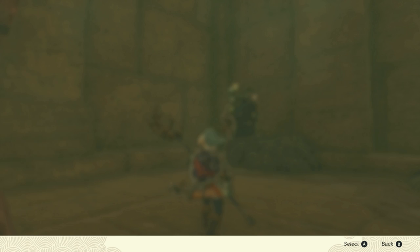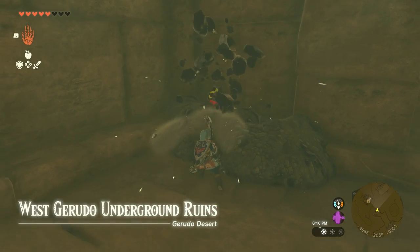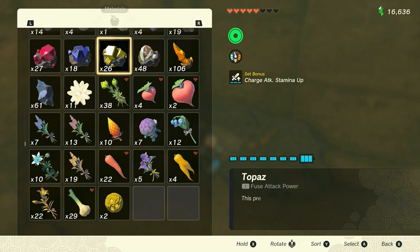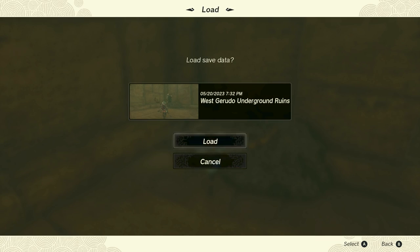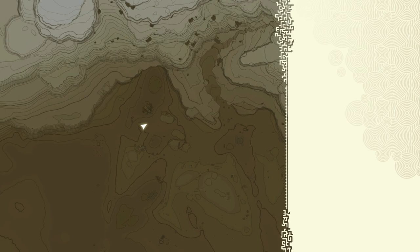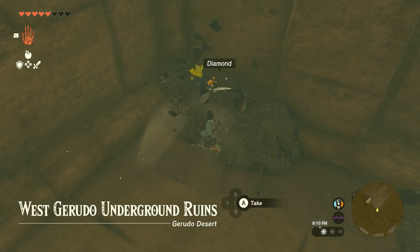The first way to get diamonds is through the rare ore deposits. You can create a manual save, then break the ore deposit. If it doesn't give you a diamond, you can reload the save and try again, and keep doing that until you get a diamond. I did this with 2 rare ore deposits and it took about 4 minutes to get a diamond from each.